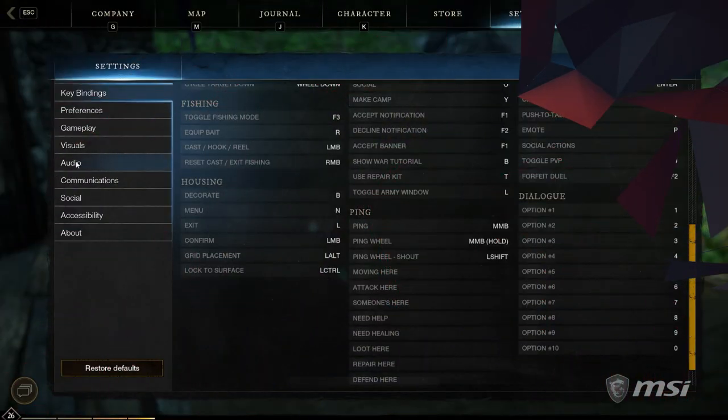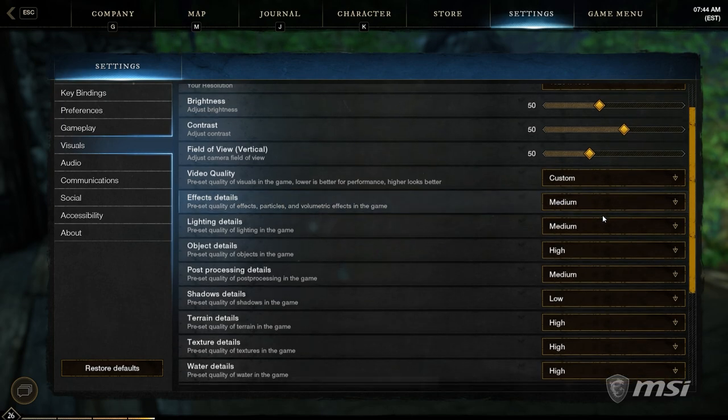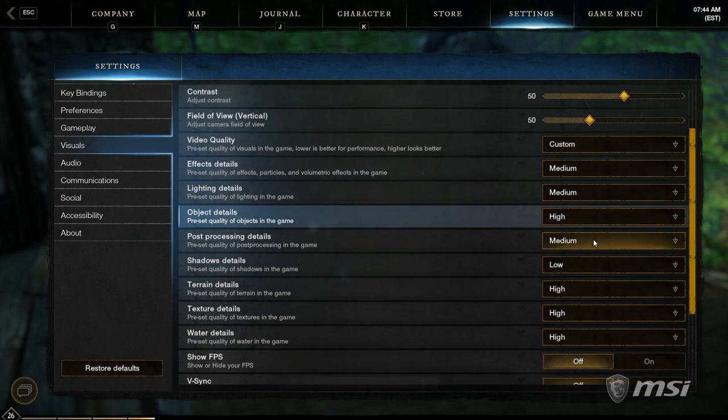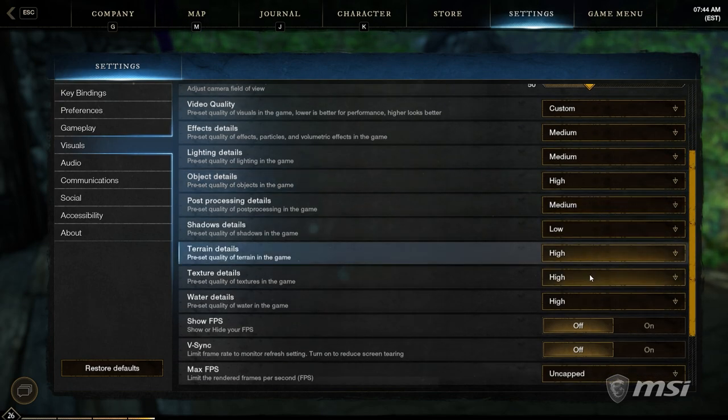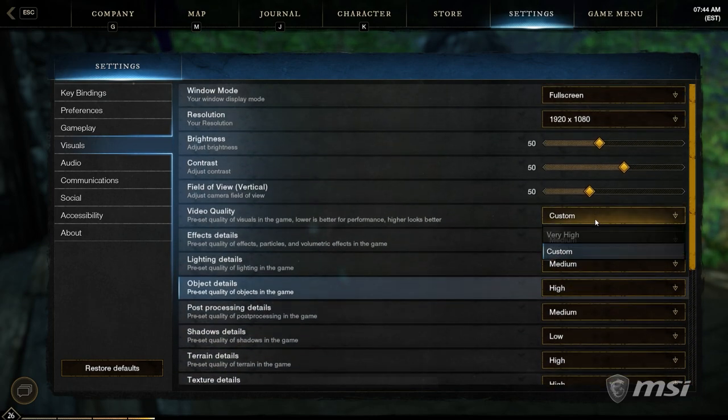The first setting you'll want to look at when tweaking your performance is the preset option in the visuals menu. The presets are pretty crude — select the medium preset and it'll change all the settings below it to medium. So you're going to want to tweak the settings yourself to hit the perfect balance for your machine.